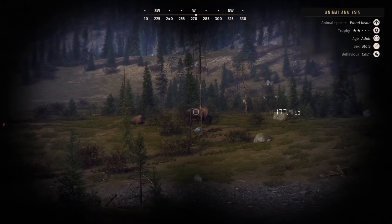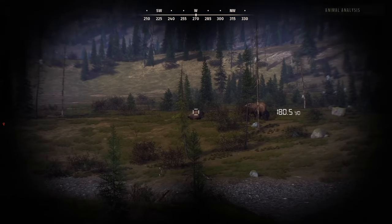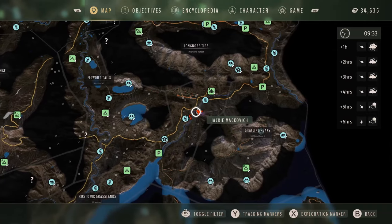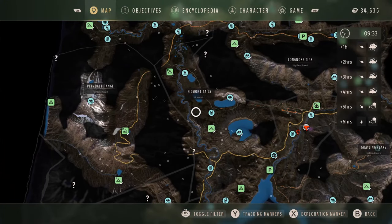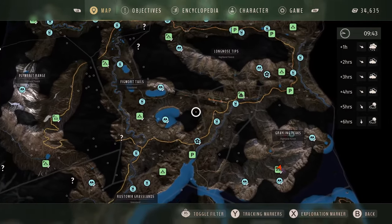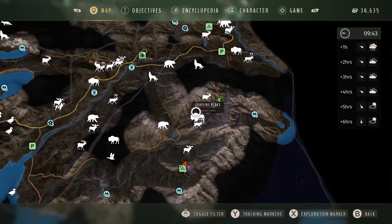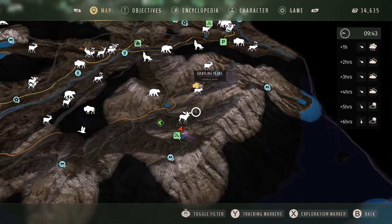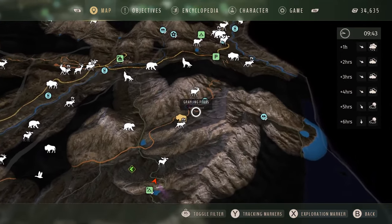Two-star adult - we're definitely gonna want to keep an eye on this guy. That's probably a female. Just make sure you keep track of your herds because honestly I forget sometimes and I'm like, wait, where was that two-star, where was that four-star? We'll do one more herd. There's one right here - we'll check on these guys. It's not as close but it'll do.